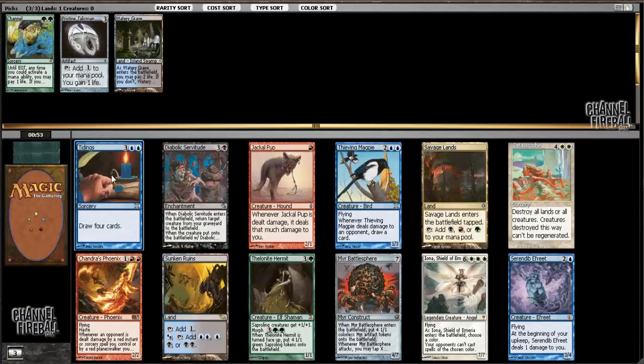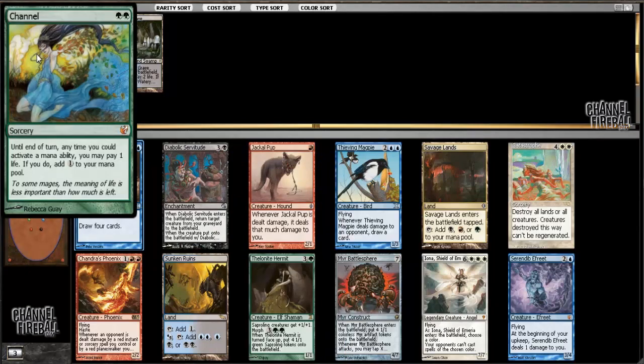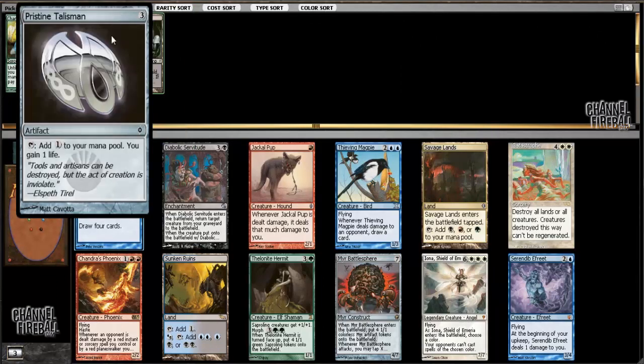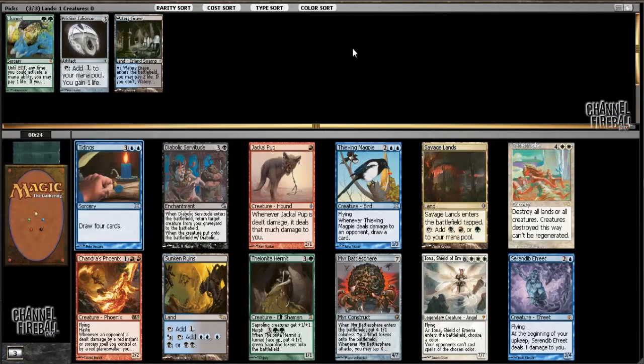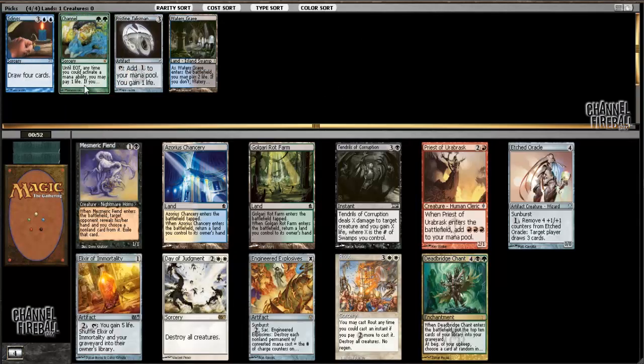This is pretty clear - Tidings. It's the best card in this pack by a mile, one of the best cards in the cube. Felonite Hermit is fine in green, but the only green card I have is one whose power level depends on getting a small handful of other available cards, so I definitely don't want to consider myself locked into green. Blue is the best color in the cube. I have a blue mana fixer and an artifact that's really good in blue control decks. Plus I could just go blue-green if I wanted to.